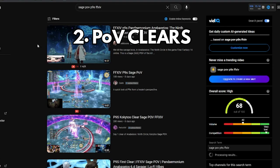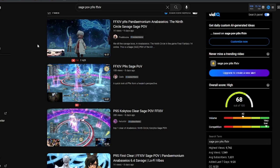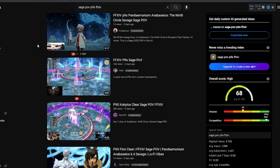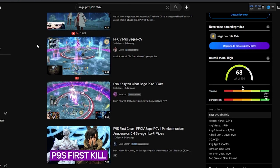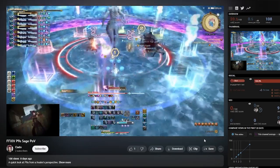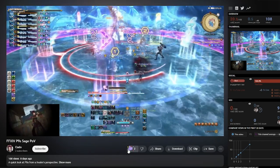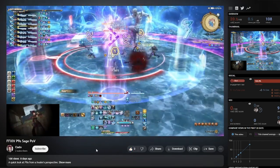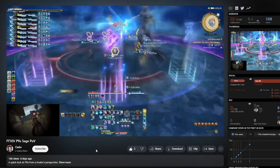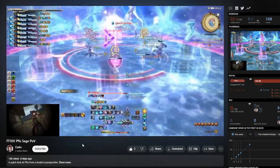Number 2 for endgame raiding is watching a POV of the role you're going to play. This nearly changed my raiding experience as a beginner raider — watching other people clear the fight in my same role. This helped twofold: seeing positioning for my healer 1 or healer 2 position, and also seeing how mitigations worked and when they used them, then working on a plan for myself to have similar mitigations or change if necessary.